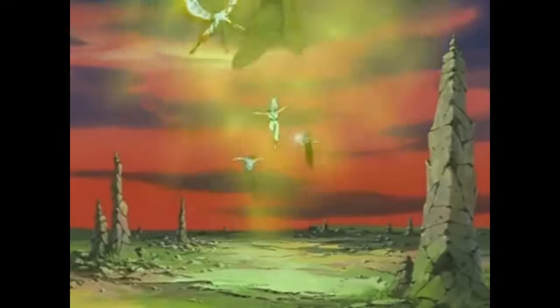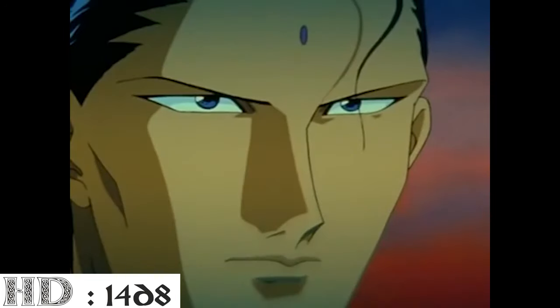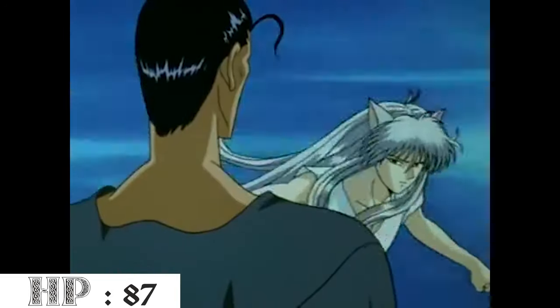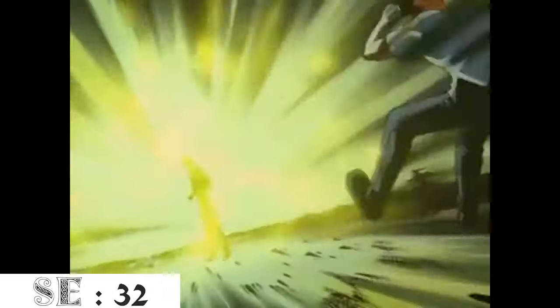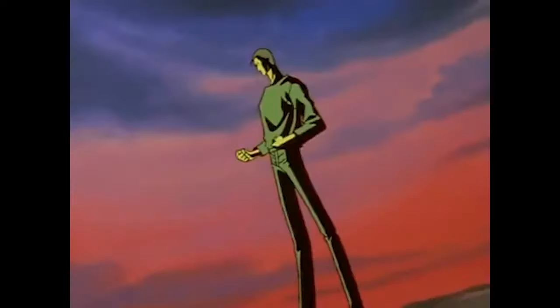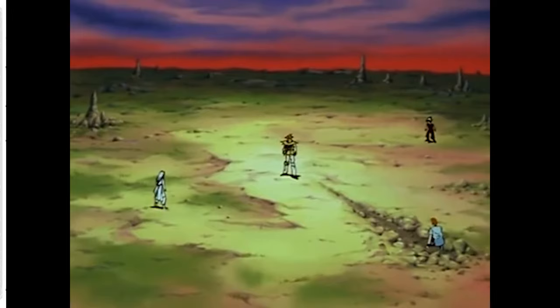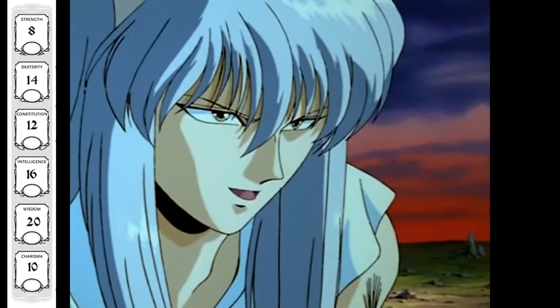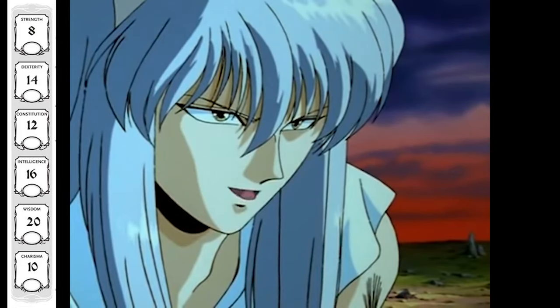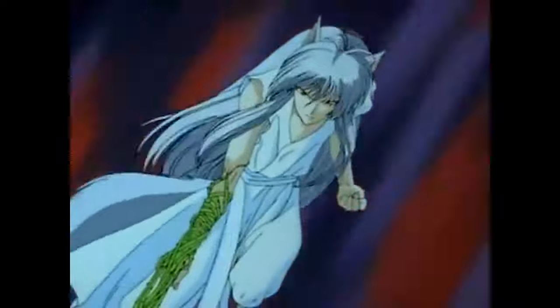At level 14, we take another level in Druid, giving us 14d8 hit dice and 87 max hit points. Symbiotic Entity now grants 32 temporary hit points. We also gain an ability score increase — I increased Intelligence to 16 to help with saving throws and its relevant skills. We gain another 4th level spell slot and another prepared spell of your choice.